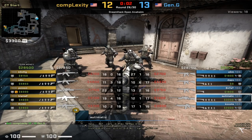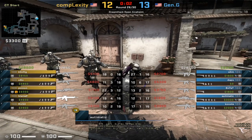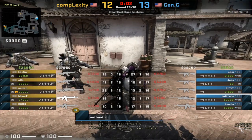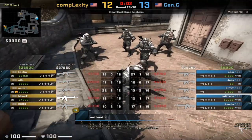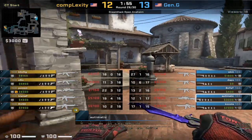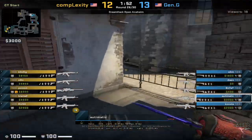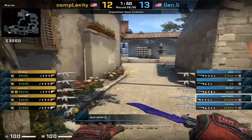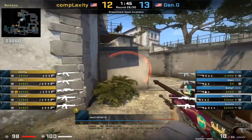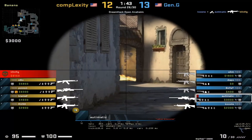Gen-G is going to use the car one-way smoke as a way to double peek. Automatic with the best spawn, op-ing, is going to peek from half wall, while Kusa with the second best spawn peeks from car. Bentet with the third spawn is going to be throwing the utility. Automatic is going to throw a deep flash to prevent any terrorists holding car or half wall, because once there's smoke down, it's obvious someone can be peeking from that angle.